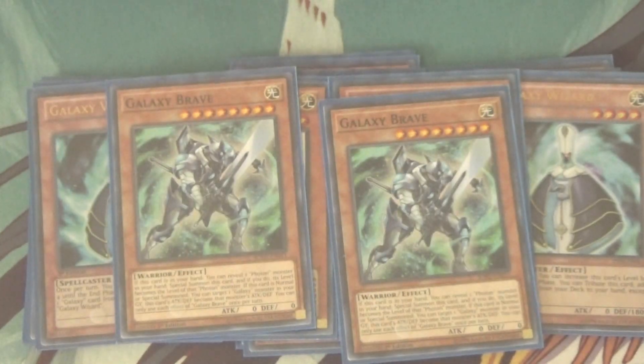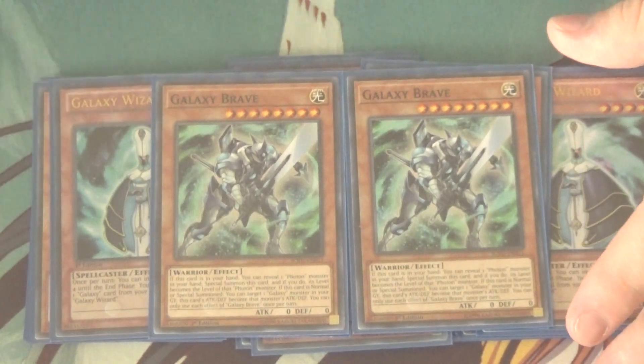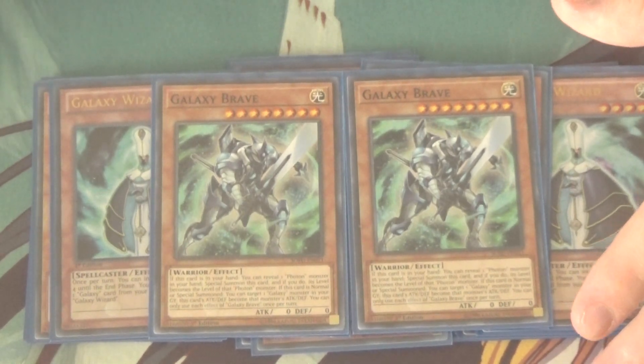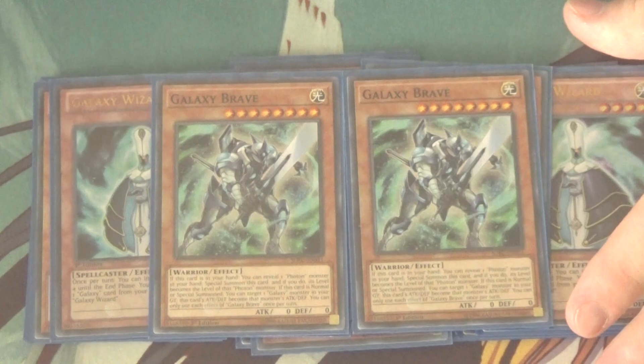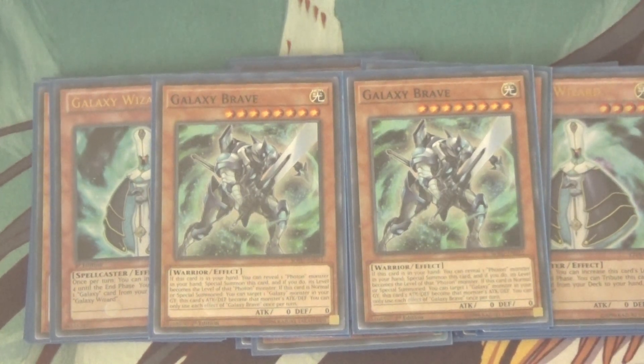Speaking of rank 8 Xyz fodder, we've got Galaxy Brave. This card is a godsend — I'm half tempted to play three. Basically, if he's in your hand, you can reveal another Photon or Galaxy monster in your hand, Special Summon him, and he becomes that monster's level. Additionally, whenever he's Normal or Special Summoned, you can target a Galaxy or Photon monster in your graveyard, and his attack and defense become that monster's stats. He's an easy combo extender that doesn't discard anything, so he combos really well with Galaxy Soldier. You can reveal Galaxy Soldier, Special Summon Brave as level 5, pitch another card for Galaxy Soldier, Special Summon Galaxy Soldier to search — now you have two level 5s for Nova and then Infinity.